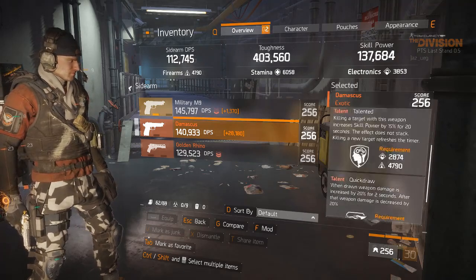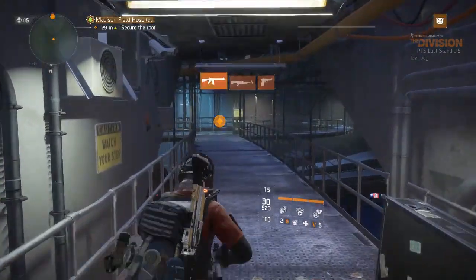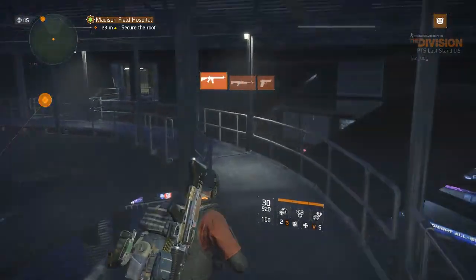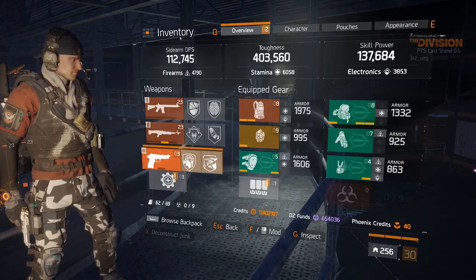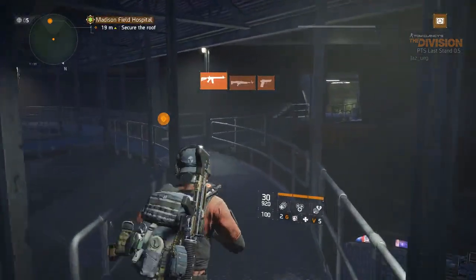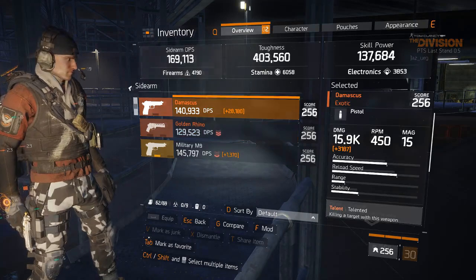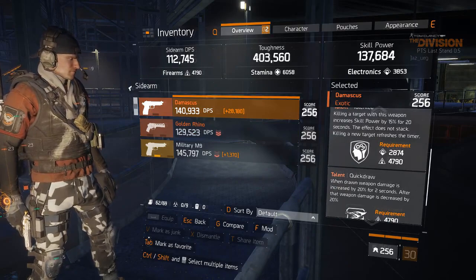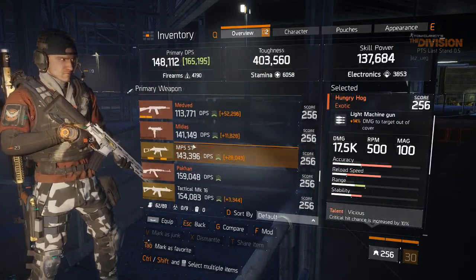The Quick Draw bonus only lasts two seconds, which is not very long — as you can see, just pulling up the interface and it's already gone. Switching to it quickly, you can see it increases base damage by about 3,000 on my build, which is cool, but it's a pistol so not that impactful. Moving on to the Golden Rhino: it still staggers, but you only have one talent on it and as of right now you can't re-roll it.